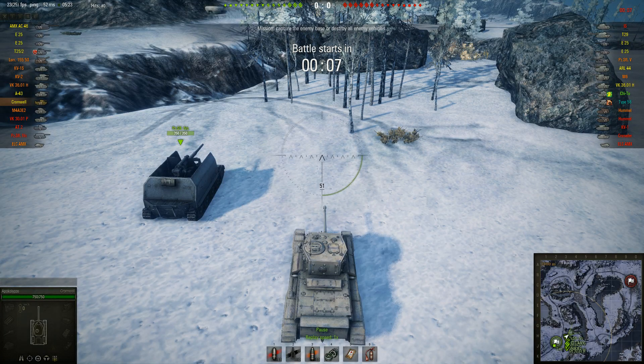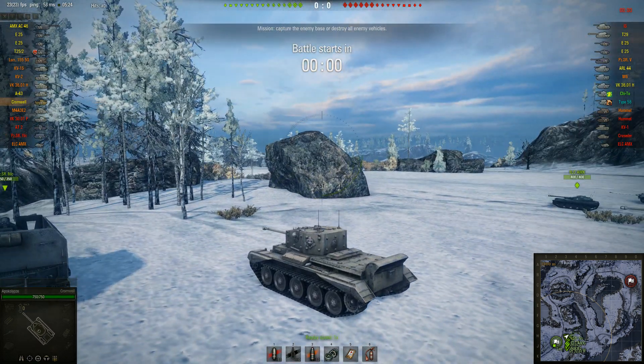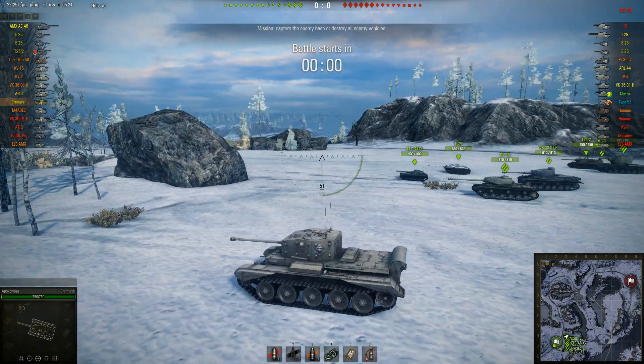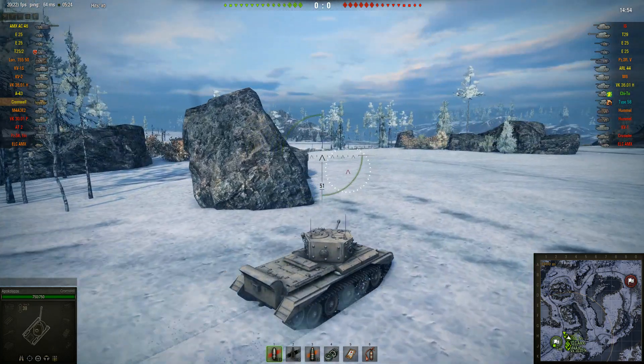Hello everyone and welcome back to World of Tanks with the Apocalypse. Today we are in the Cromwell, a British tier 6 medium tank. The Cromwell is fast, light, and relatively small with a wonderful 75mm gun, making it very, very punchy.